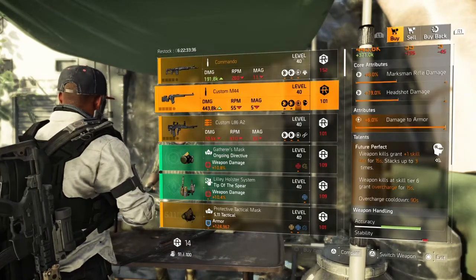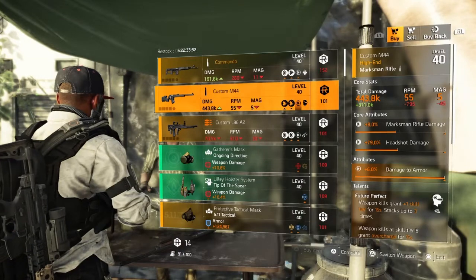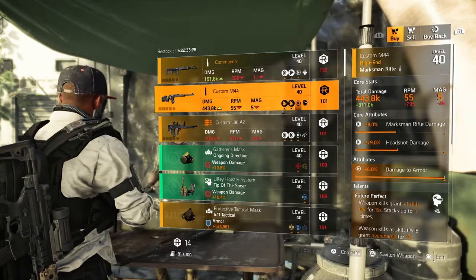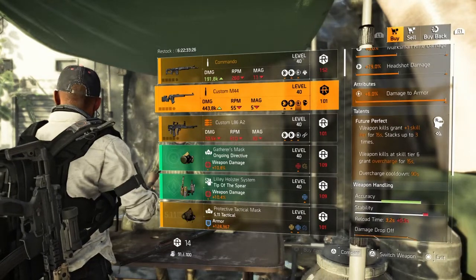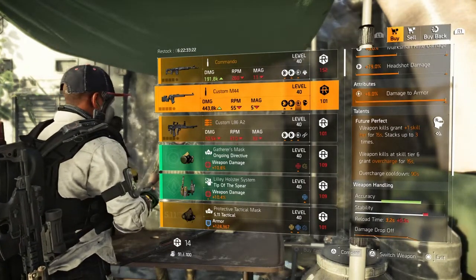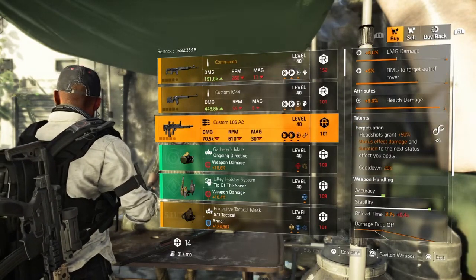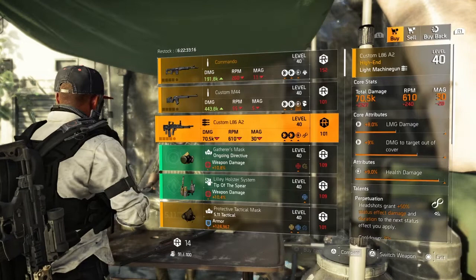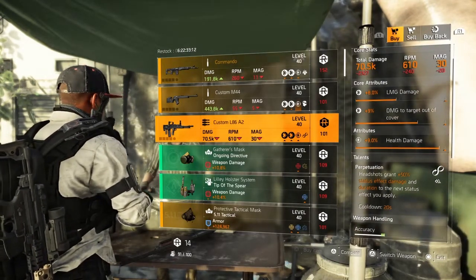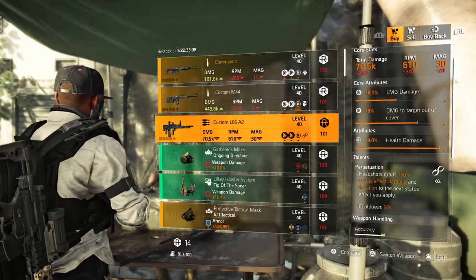Next on the list we have another Custom M44 — core attribute 8% marksman rifle damage, 79% headshot damage, lower attribute 6% damage to armor, and the talent Future Perfect. I'm not going to go over that one again since I just read it. Next we have the Custom L86A2 LMG — core attribute 8% LMG damage, 9% damage to targets out of cover, lower attribute 9% health damage, and the talent Perpetuation.